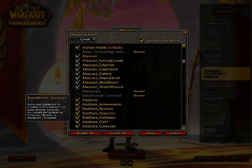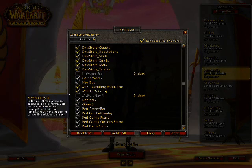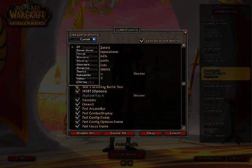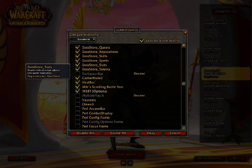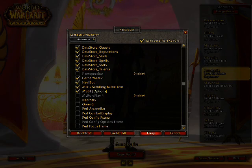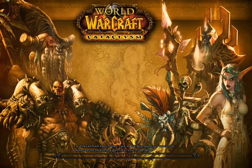First of all, you've got to make sure Healbot is on. That is the most important thing, and right now for this character it is not. So I'm going to go to Antichree, which is my healer. There we go, Healbot is on. Good. Make sure it's on, and then go ahead and log in.